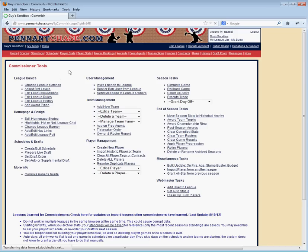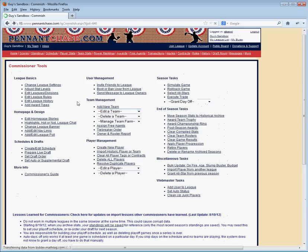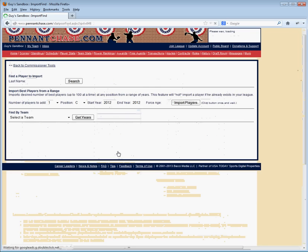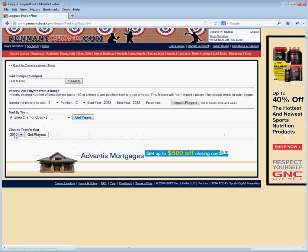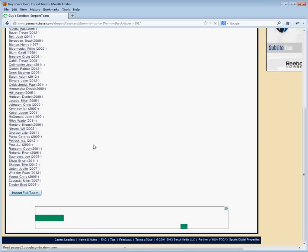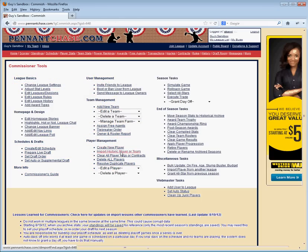One quick point for those of you who have not been commissioners before: when you get into your Sandbox, you're going to start with 12 dummy teams and a set of players. You're probably going to want to organize and construct your league the way you want it. I went through and built my entire league out — it took me about six hours to build out an entire league with 30 teams. I imported all the players. This import historic player or team feature is really handy — you can import a team. For example, there's the Arizona Diamondbacks and you can import all the 2012 players, scroll down to the bottom, and import the full team.